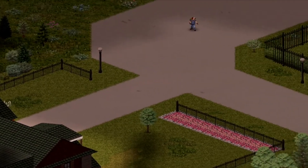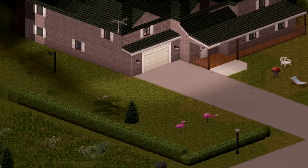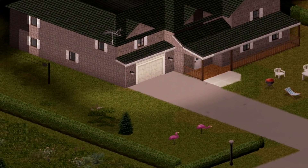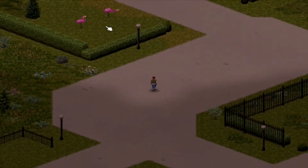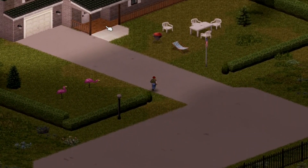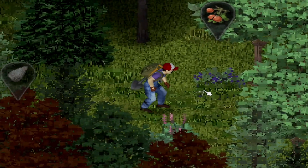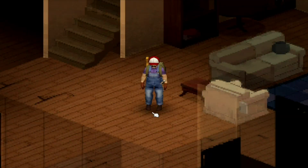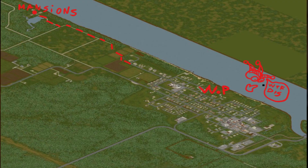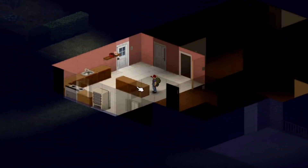Now, another well-known base location that almost everyone has used at one point is West Point Mansions. This base location is a popular one for a reason — it is secluded and very safe. You get access to a lot of options to become self-sufficient, like a river and a nearby lake to fish for food, vast forests for trapping and foraging, and all this is basically set down next to West Point, just in case you ever need a lot of loot.